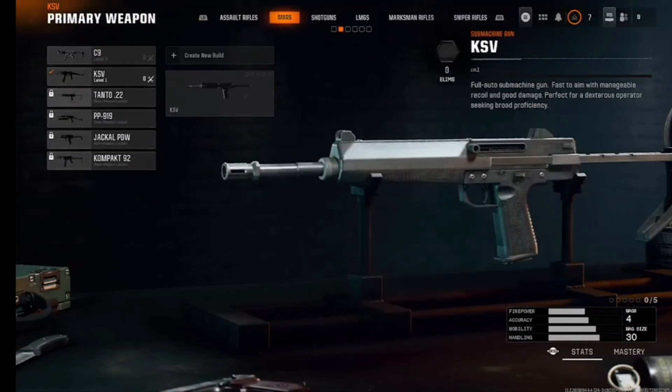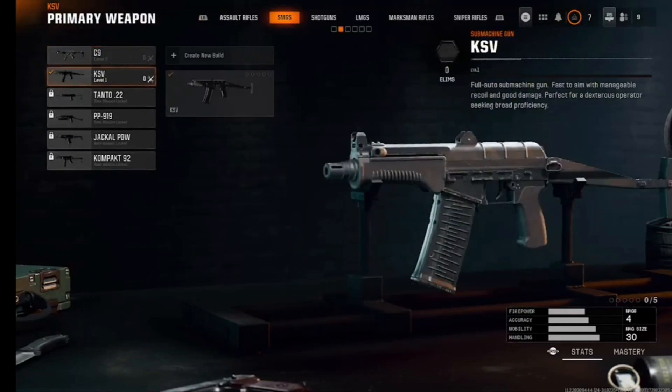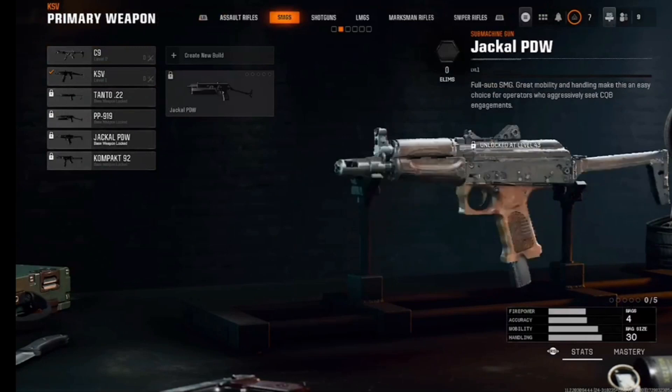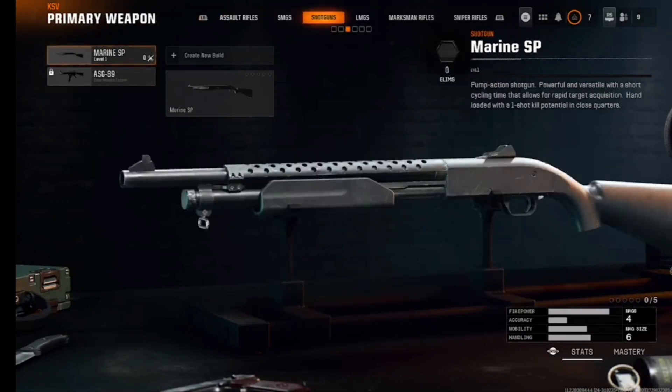Moving into SMGs, we've got the C9 and the KSV. Then there's the PP919, which reminds me of another gun from an older Call of Duty - I think it was called the Bullfrog. We've also got the Jackal PD, which we used in the beta, and then another gun I won't try to pronounce.